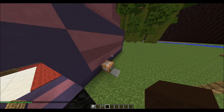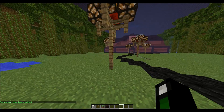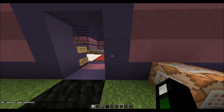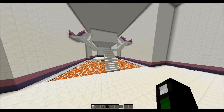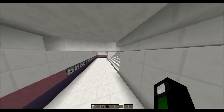You cannot spawn mobs, you cannot throw things, so people can't lag out the server that way. Command blocks are mod only, so that's how that works. TNT is disabled, most griefing blocks are disabled. Redstone is fully functional, as far as I'm aware.